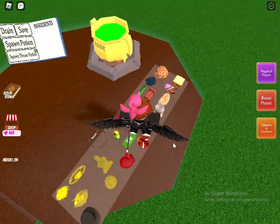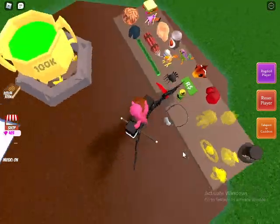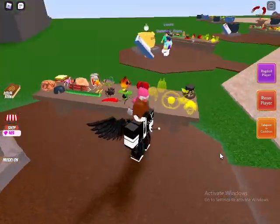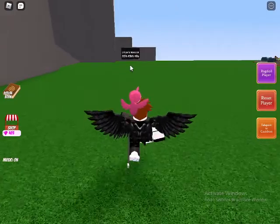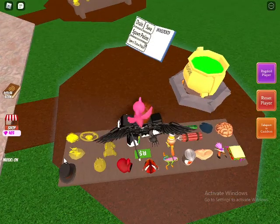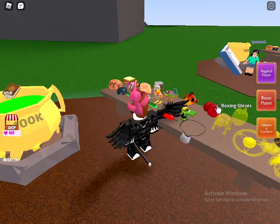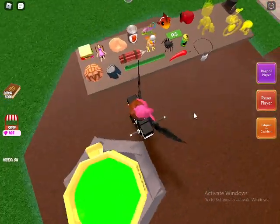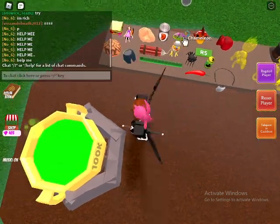Hey guys, today I'm gonna show you how to get some of the ingredients for the witch's brew. I can't show all of them because I already did some before. Some ingredients require defeating a boss with a timer, but I'll show you spider, chili, pool noodle, pet tag, fish, charmelin, bird, and all of those.